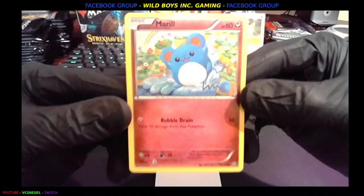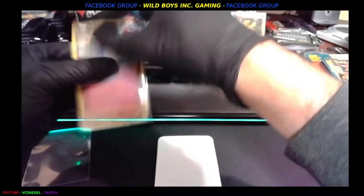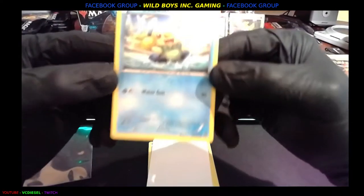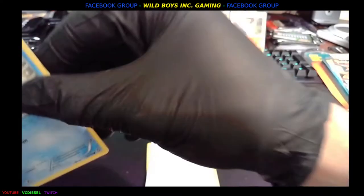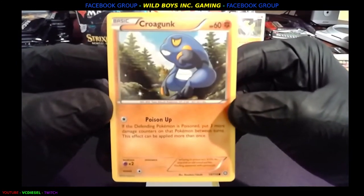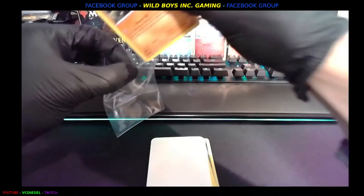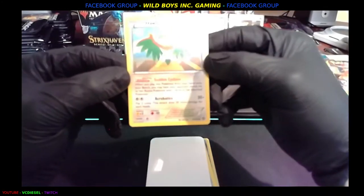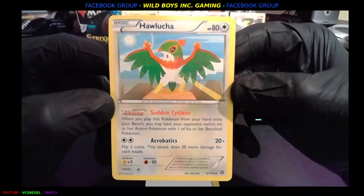Next up we got Marill. These are definitely sweet because they bring back the old feel of the vintage cards. Here we go in with Oshawott. We got a Croagunk. And then what do we get next? It's a cool little series, I'm liking this a lot. Hawlucha — the Mexican luchador hawk — that's a nice little uncommon Hawlucha.